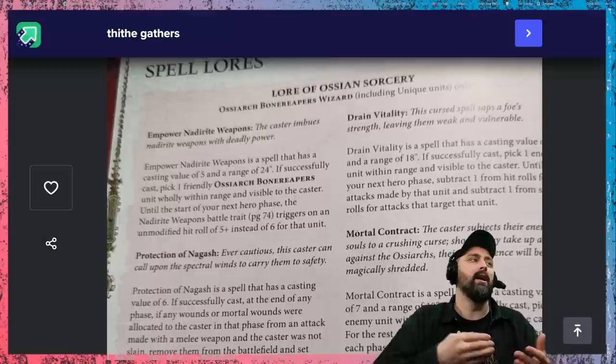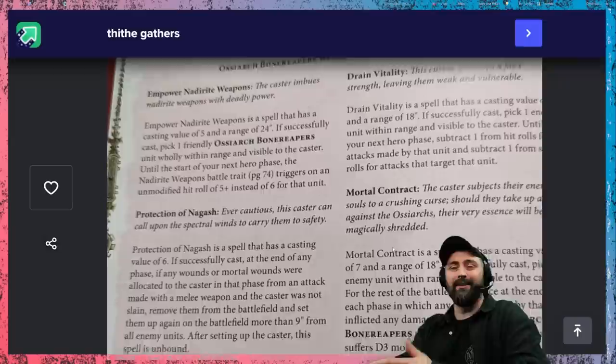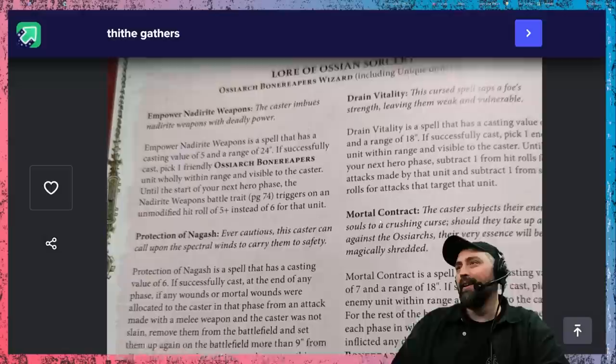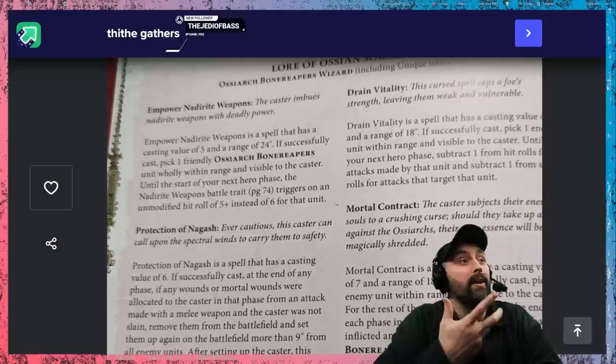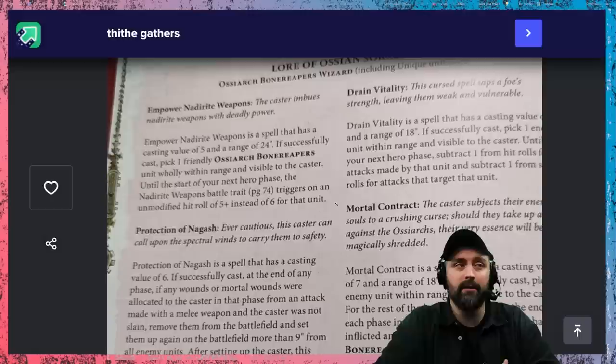This army's got some incredible casters — it's got Degash, it's got Arkhan — so you've got access to some really great wizards. For spells: Empower Naderite Weapons is cast on a five at 24 inch range. Until the start of your next hero phase, the Naderite weapons ability goes to exploding fives instead of exploding sixes. Now you might think the Ivory Host sub-faction stacks with this — it doesn't. But it does mean you get two explosions on fives, and then three on sixes with Ivory Host, which is still kind of good. I think it's a cool spell and there's a nice little combo that isn't quite as powerful as you think it's going to be, but still really interesting.